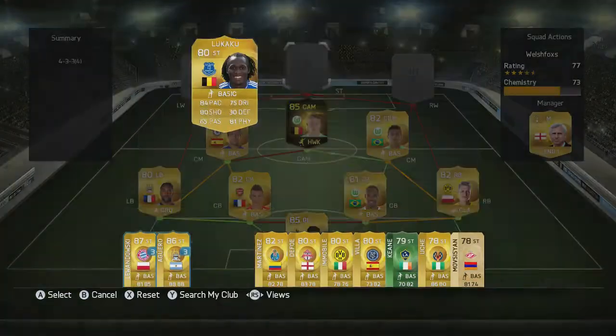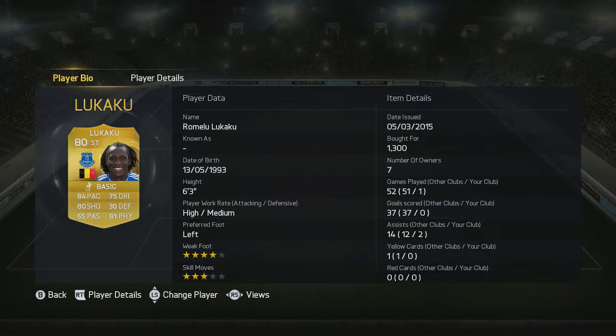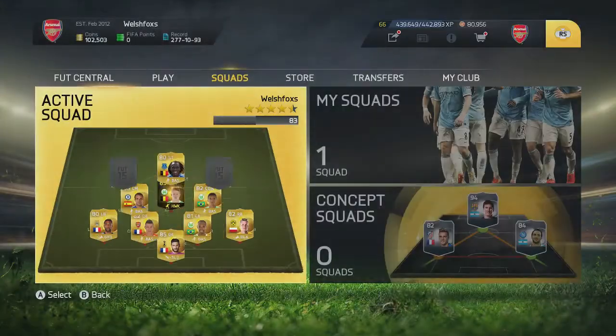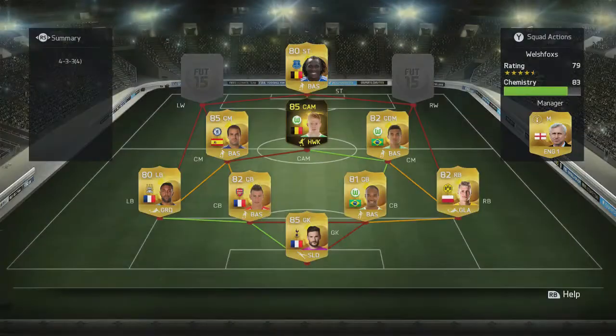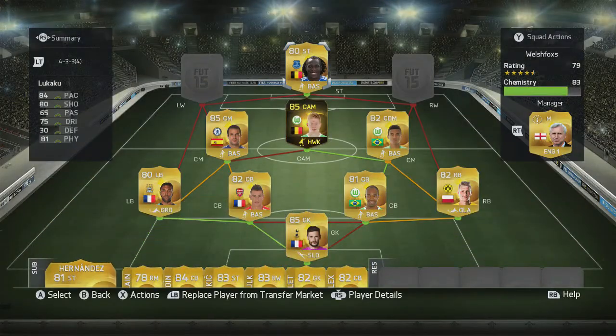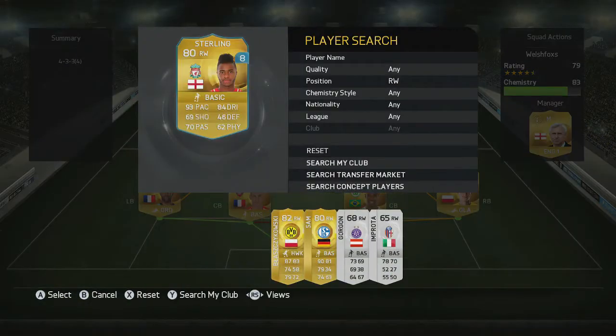The front three: the first player is going to be Romelu Lukaku. I'm going to be attempting to do a squad builder with his Man of the Match card eventually, but he's 111k so never mind. We've got Lukaku in that striker spot. I've always loved him on Xbox 360, and hopefully on next gen he can prove to be an absolute beast, because next gen is so much more different to the 360 version.